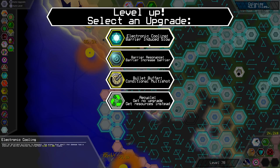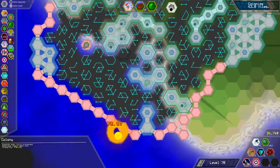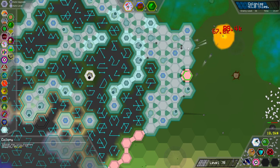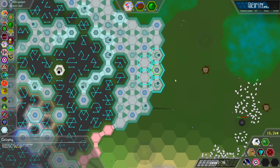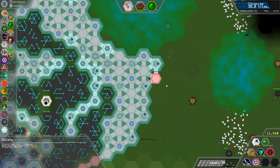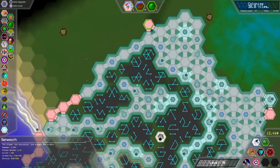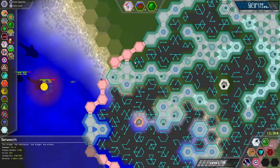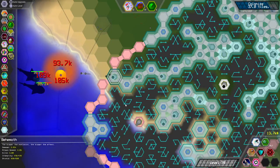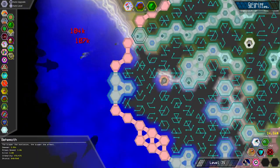Barrier, increased barrier, conditional multi-shot. We'll go for conditional multi-shot. So if I put him by himself, hopefully that should help. Look at this guy — 72,000 on that one behemoth.